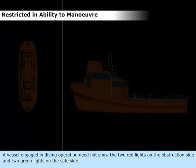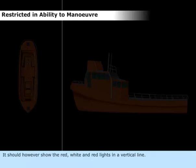A vessel engaged in diving operations need not show the two red lights on the obstruction side and two green lights on the safe side. It should, however, show the red, white, and red lights in a vertical line. In addition, it should show a rigid, lit replica of International Code Flag A.